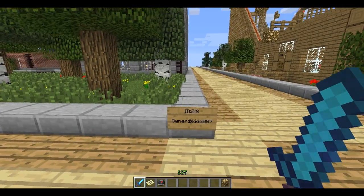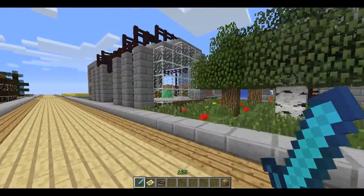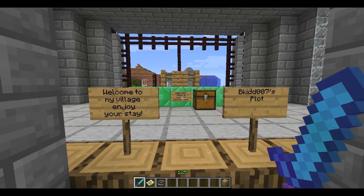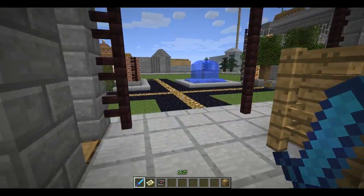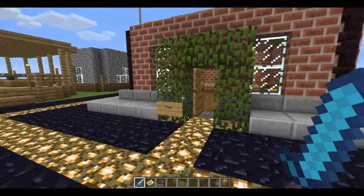The first plot we're going to check out is BKid007. Let's see what he's got going on. We have sort of an entrance — 'Welcome to my village, enjoy your stay, BKid007's plot.' This is the check-in counter, please sign in. We got some books to sign in with. Let's check it out and see what kinds of things we've got.